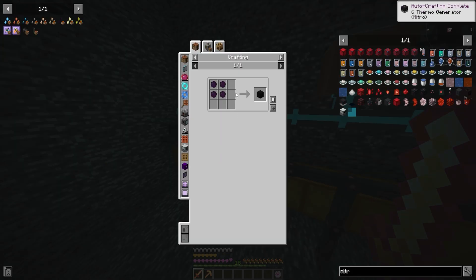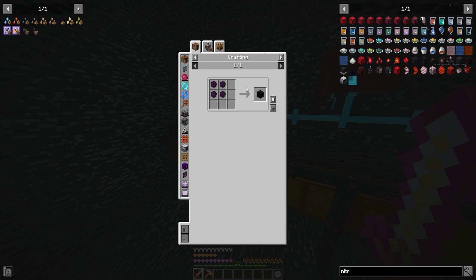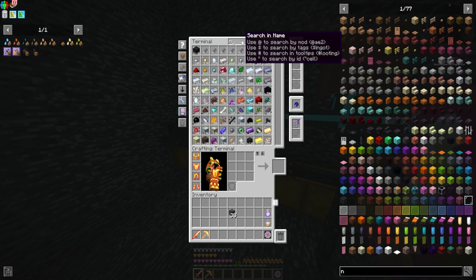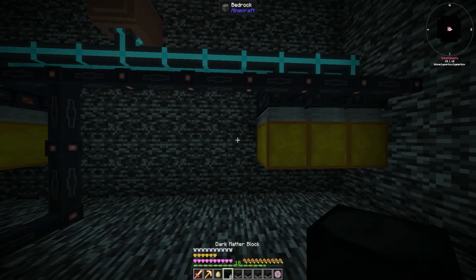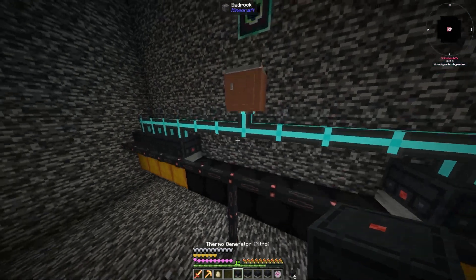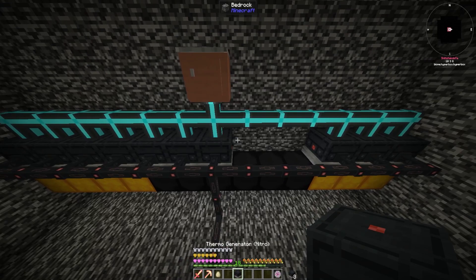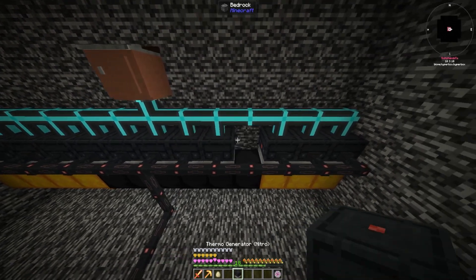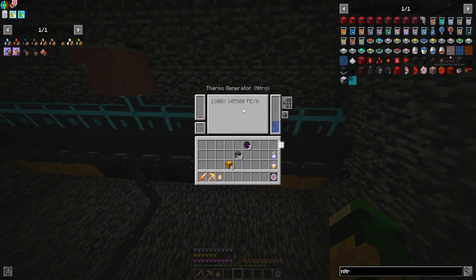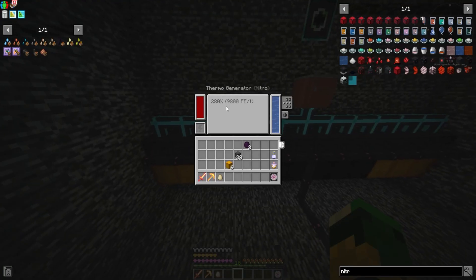Are we at the point we can make dark matter blocks? That looks pretty cool. 45,000 FE a tick — yeah, I'm okay with that. That's decent.